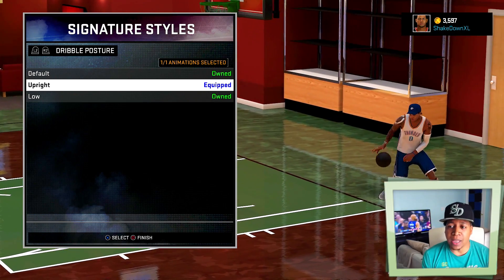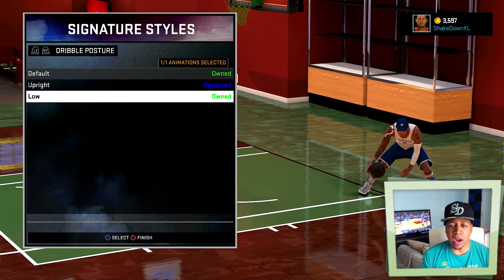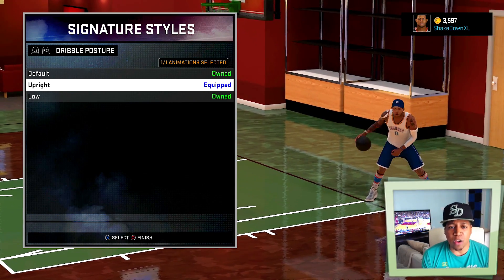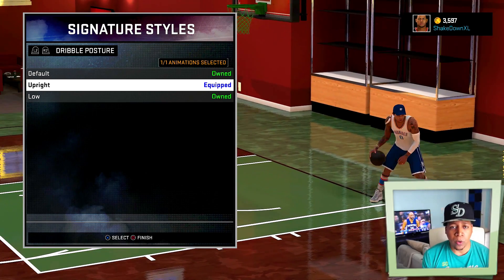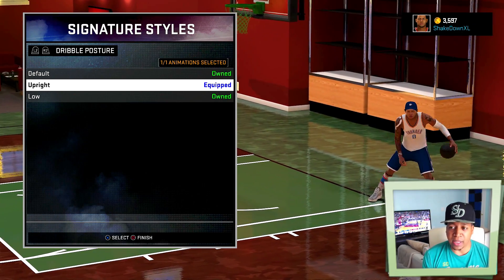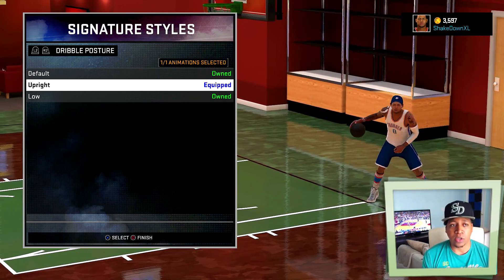My dribble posture is upright. I used to use a low dribble posture, but recently upright just kind of throws people off. I'm getting a lot of ankle breakers like this, especially when you hit right trigger or R2 when you're jogging up the court and then burst off. That upright dribble throws people off — it makes it seem like you're not going to take off or try to break ankles, and then you just take off. Pretty cool.